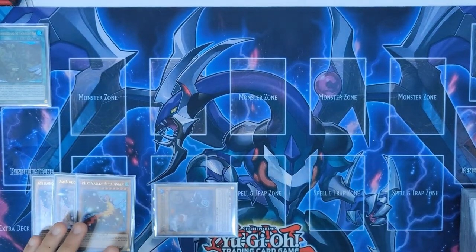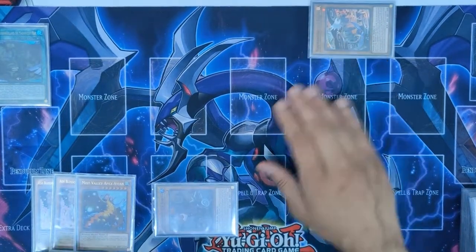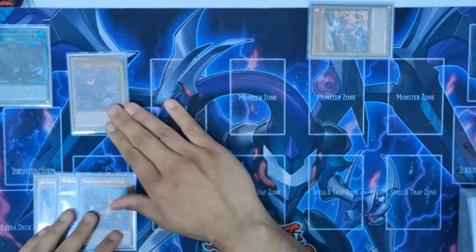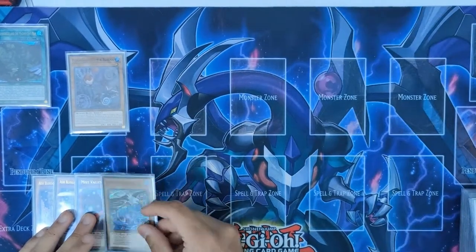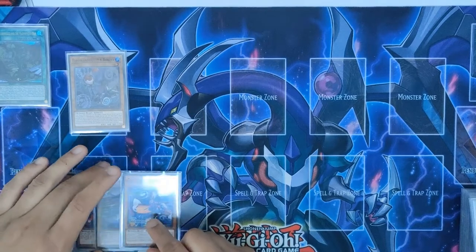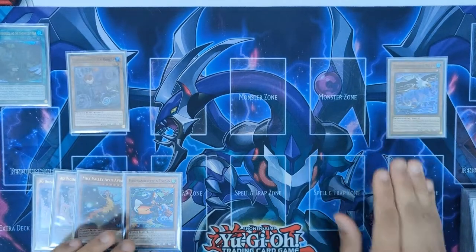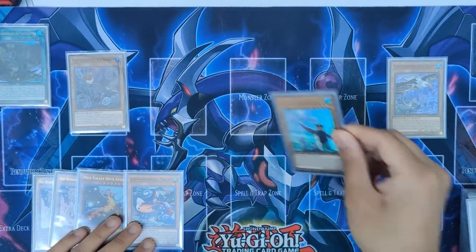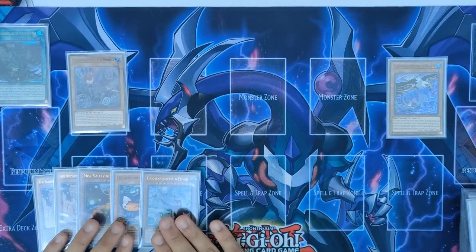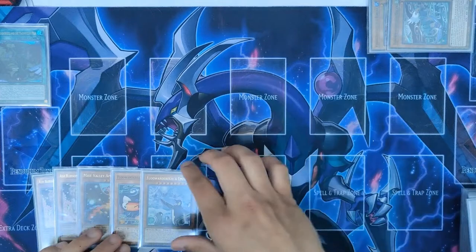We start off with MAP — we reveal Rubina to our opponent and then banish Eglin. Eglin gets banished, then we normal summon Rubina. We go Rubina one, Eglin two to add back Eglin to our hand. With Rubina we search Toucan, and then we use Rubina's effect to normal summon Eglin. Eglin searches our copy of Empern to hand, then we tribute these two off — they get banished — and we summon Empern.